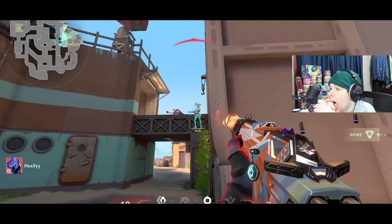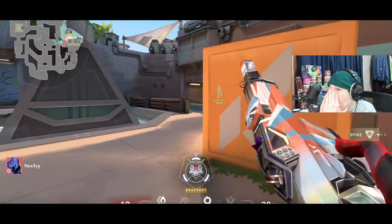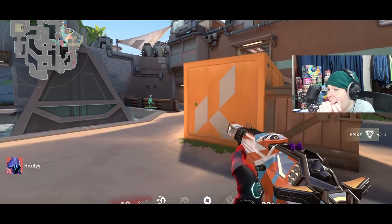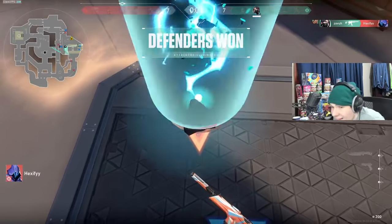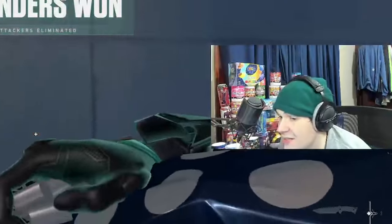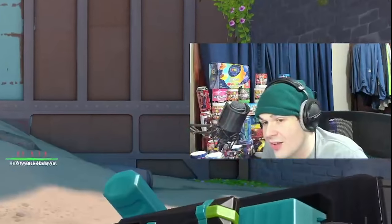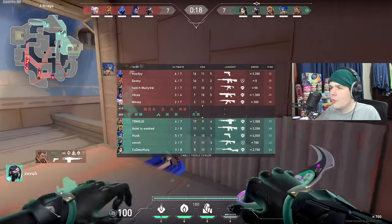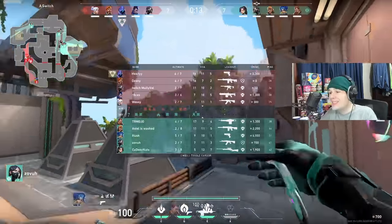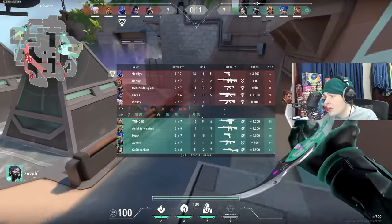Mojo gets picked off too — now it is a 1v2. Hexify just got three really good kills but after getting those three kills he was too low on HP to come through with a clutch. Taking a scoreboard check — Hexify and Dini at the top, Mojo and Isle on top of the other team. It's a very close game at a 7-7 scoreline.